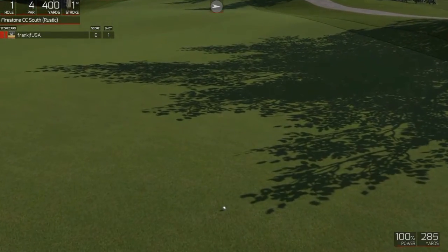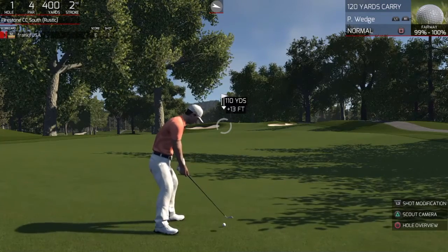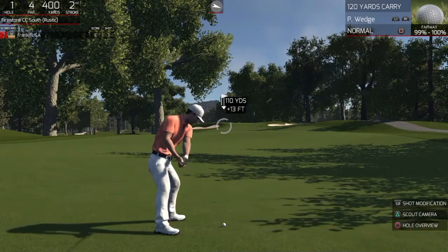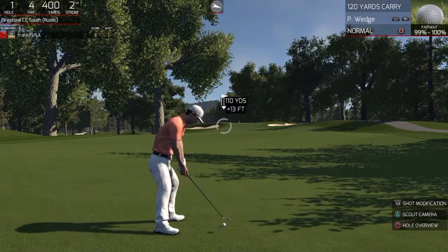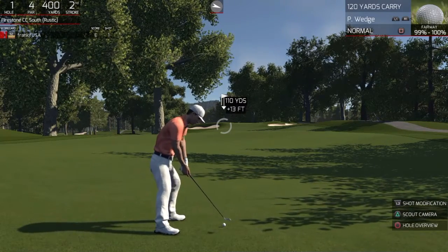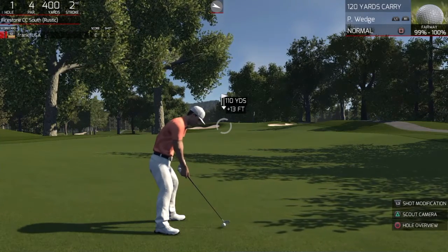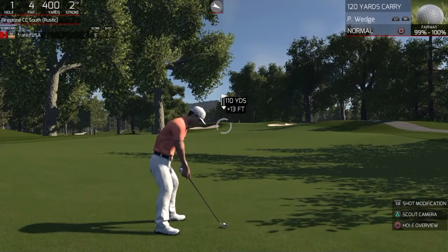It rolled out to 285, which is nominal. Looks like around 110 yards or so to the pin. That driver rolled out 20 yards from its nominal carry distance, which is normal on a mid-range speed hardness fairway. I see I'm out 110 yards, 13 feet up — so we're going to call that 114.